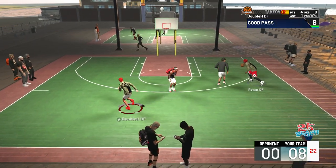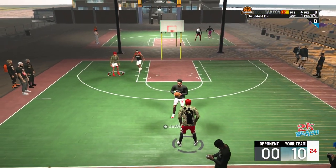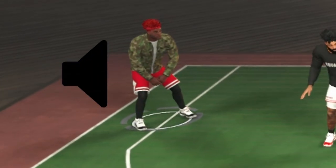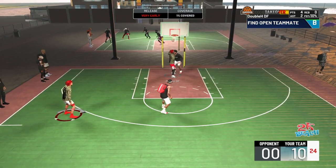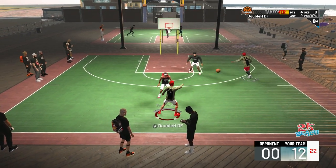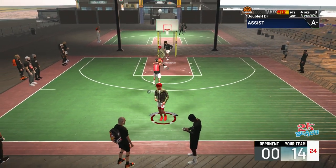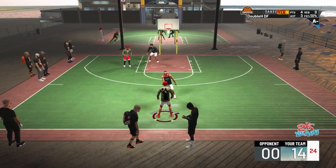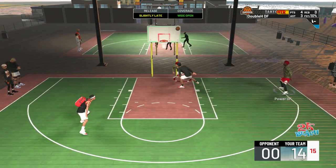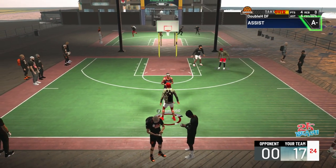With plus four on all offensive stats I have a 90 driving dunk, an 85 three, a 90 ball handle — complimenting playmaking badges just makes us the perfect lineup. If they play off you, you can shoot or do the step back. We're both so much faster than anyone guarding us. I'm not missing with Hall of Fame Corner — that's never happening. And we both have our meters off so we get that extra boost. He's just leaving me open because he knows I'm gonna rim run.